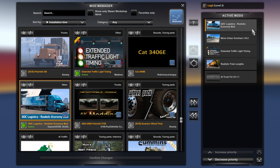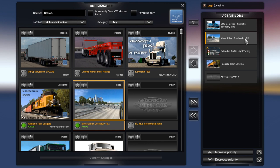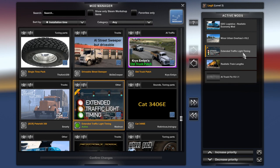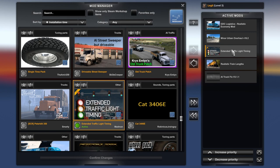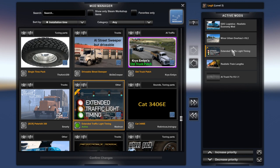I've got Minor Urban Hall version 16.2, which is the most recent version. This will be linked in the description — it is not on Steam, unfortunately. I've got the Extended Traffic Light Timing, which just makes the traffic lights longer. It feels more realistic. When you're in a town with five or six lights in a row and every vehicle has to stop at every single one because the lights are so short, this just makes that not happen so much.